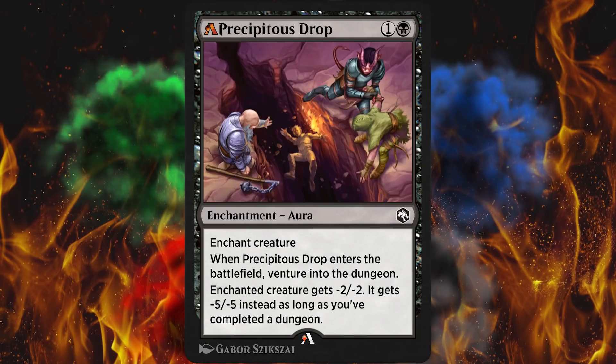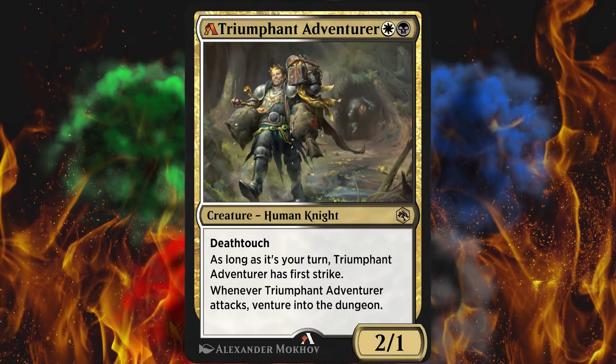Next up, Precipitous Drop has been changed to a 2 cost instead of a 3 cost. I did like this card — I think it was a little over-costed for what it did. But they're really pushing the dungeon stuff, and here's the problem: Triumphant Adventurer is on this list. They now made him 2/1 instead of 1/1, on top of the other four dungeon upgrades. You've got to be kidding me. This guy's an asshole. You can't stop him, and the only thing holding him off was, well, at least he's only hitting for one. First strike, deathtouch. I cannot believe they upgraded this card. That is unforgivable. Before Midnight Hunt and Crimson Vow, this card was actually on some people's radars for a ban — and naturally, they made it a 2/1 and upgraded all the other dungeon cards. Unbelievable. Huge mistake.